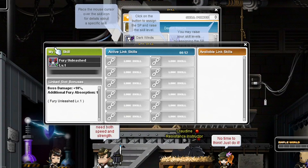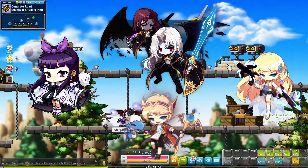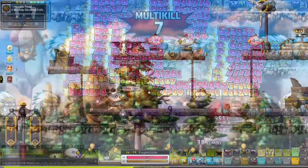I do recommend that before you start working on your main character, you at least have some link skill characters and legion characters ready. Especially Mercedes, Demon Slayer, Demon Avenger, Kanna and Evan are pretty good for EXP and damage buffs, just to make that grinding a tad more easy.